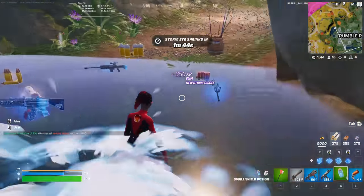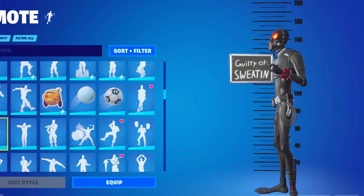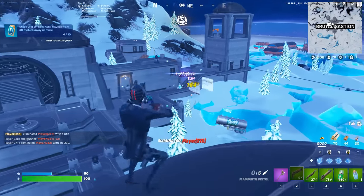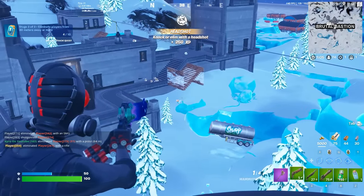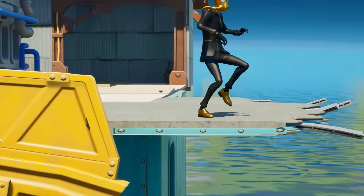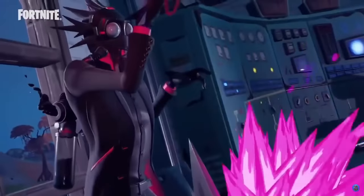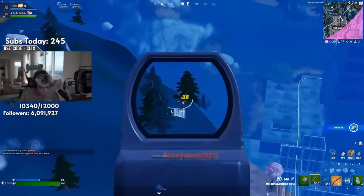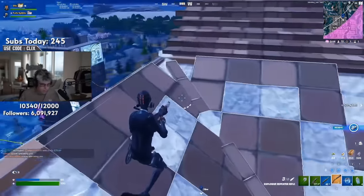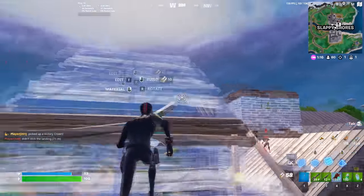Moving on to the Chaos Explorer — an 800 V-Bucks skin added towards the end of Season 3. I absolutely love the way it looks, and there are many other Chaos Explorer-styled skins in Fortnite including the Chaos Agent, the Chaos Double Agent, and the Chaos Origin skin. I feel like Fortnite could have included all of these as one skin with different edit styles rather than making separate skins. A lot more people would be using this today if it were an edit style for one of the more original skins, but I still really like it and it's definitely worth using today.